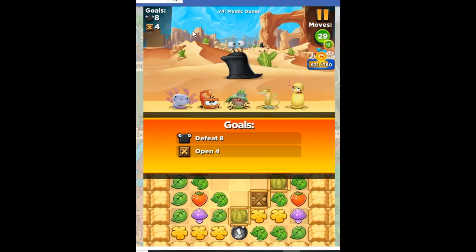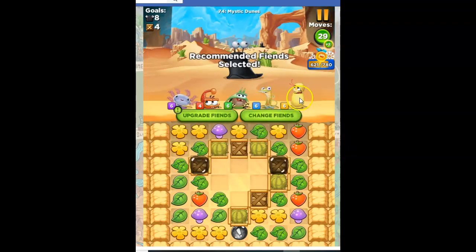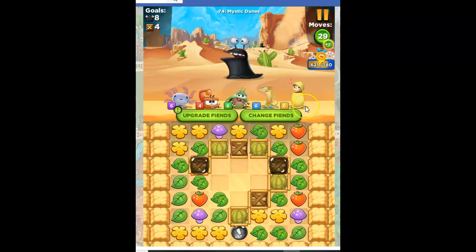In Mystic Dunes I need to defeat eight slugs and open four crates, and the crates always do me in. How in the world do I not have energy? I haven't played in hours. I think I probably just need to refresh. All right, so let's see.